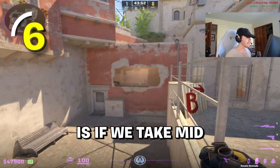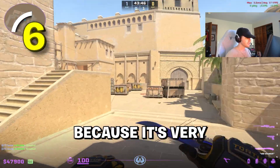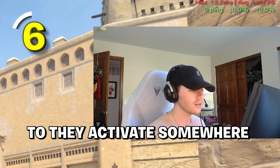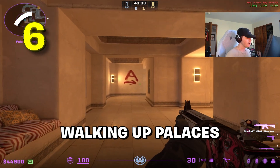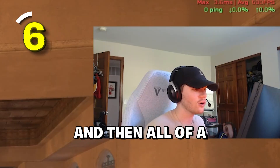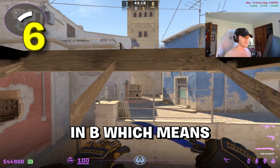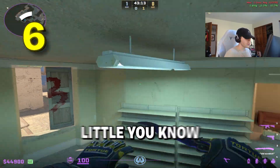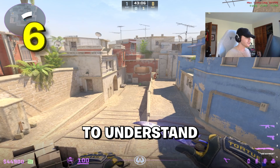Another good example is if we take mid and then smoke off connector — the connector player has to go somewhere else because it's very tricky for him to just stick around and look at a smoke. It probably means they're going to go active somewhere, like taking palace or ramp. A lot of people won't understand this at all — they'll just walk up palace cluelessly, and all of a sudden the CT is going to peak them, get info, kill them easily, and then our mid control doesn't even matter because they've taken half of our A space. So it's most likely we're going to end up going B, which means the AWP player is probably going to rotate towards B and they'll be stacked there.